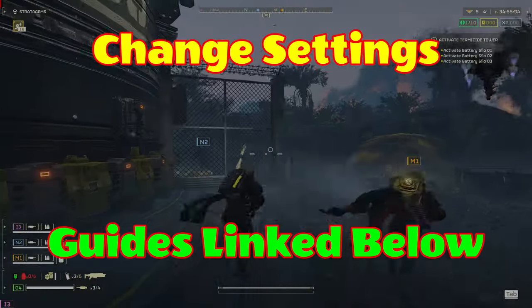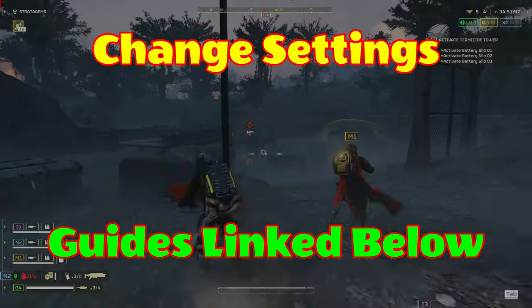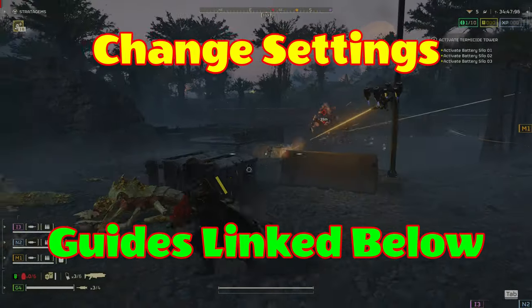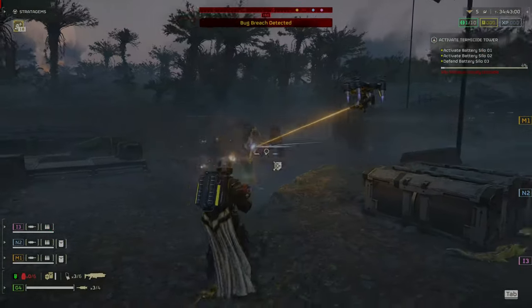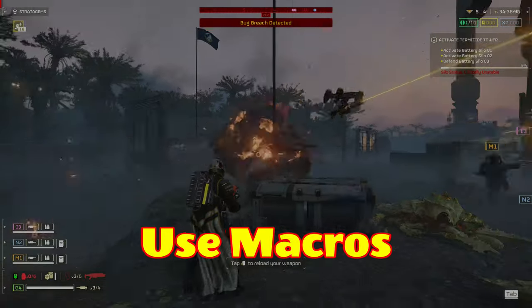Here's a quick control review — see my beginner and intermediate guides for more detail. You want to change your key bindings to allow you to quickly switch weapons, throw grenades, and use stims, as well as call in stratagems while under duress. This will transform the game for you. Also use the power of macros to call in your stratagems.